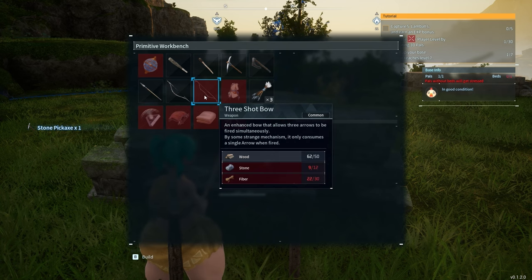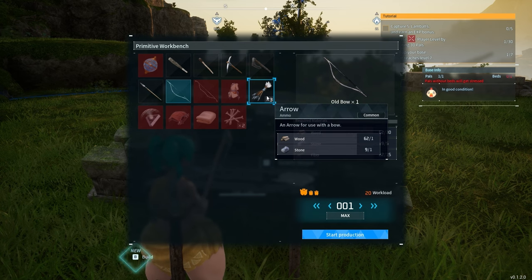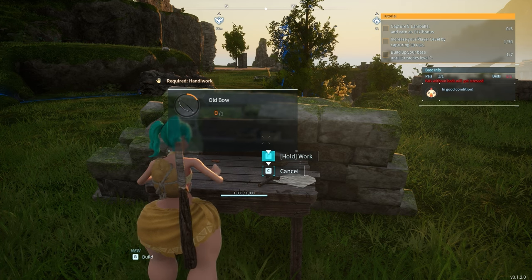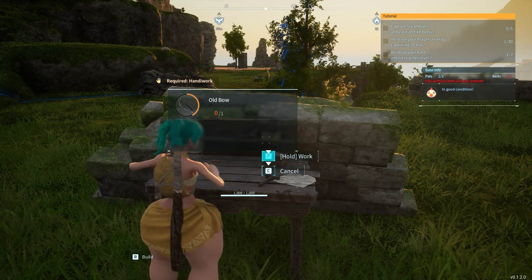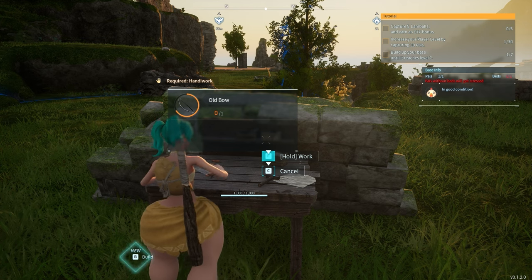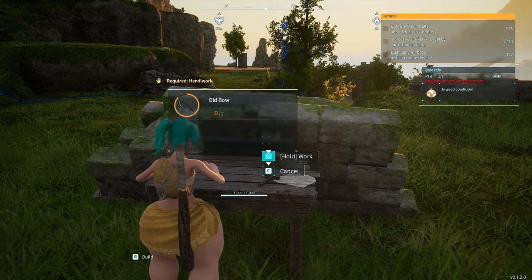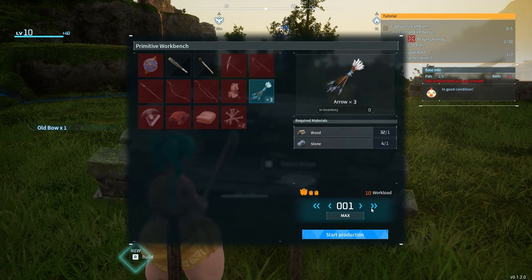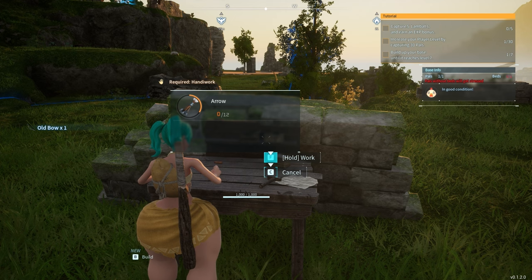We can make a stone spear and we can make the old bow. I think I'll make the bow first — can I even make arrows? I can. So we'll make the bow and have our first ranged weapon, which is going to be super useful because melee in this game is kind of trash if I'm honest. But the gun mechanics and shooting are actually super fun — they're very timed. Let's make as many arrows as we can — we can make four stacks of three.